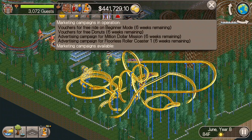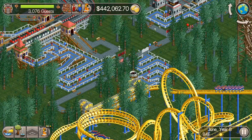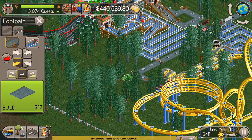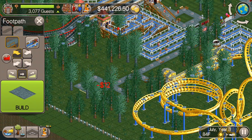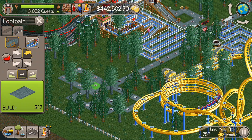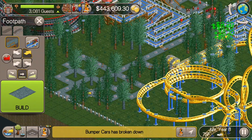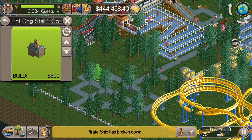We're getting into quite a few episodes here, but everything's going good. So today, next to the floorless roller coaster, I wanted to put in a food court here. Every once in a while in the park, I just want to throw in a big area where there's lots of food, lots of souvenirs, things like that, that guests can buy. So I'm going to throw in a bunch of food.